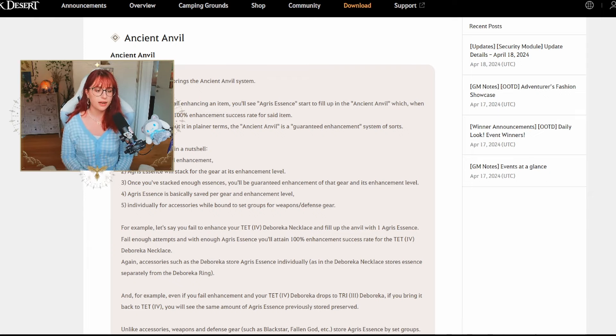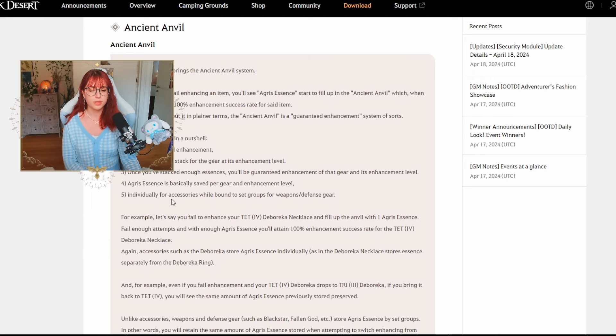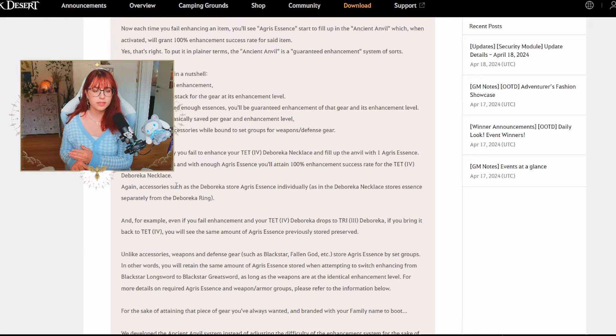Once you've stacked enough essences, you'll be guaranteed an enhancement of that gear at that level. The Agris Essence is saved per gear and enhancement level individually for accessories, while bound to set groups for weapons and defense gear. For each accessory — rings are separate from earrings, separate from the belt, separate from the necklace. So don't think that attempts on the ring will carry over to the necklace — they are tracked separately.